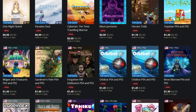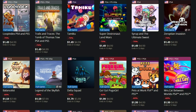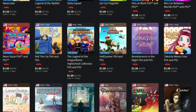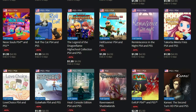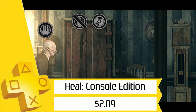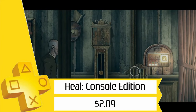Rattalaika, makers of hundreds of games that you and I as trophy hunters usually love to get the Platinum in, have almost 100 games from their catalog on sale right now for at least 40% off, including the very first game I did a video on for this channel, Heal, which you can get for just $2 with crossbuy.